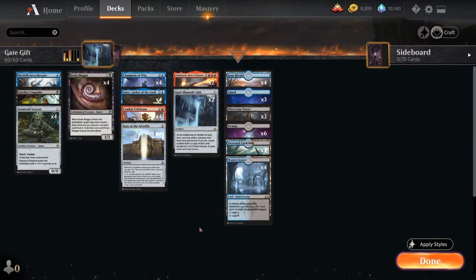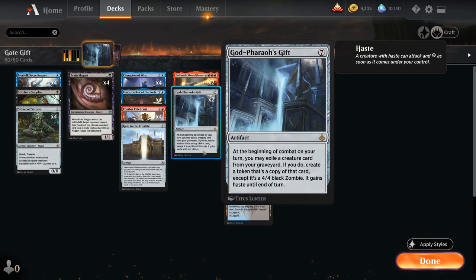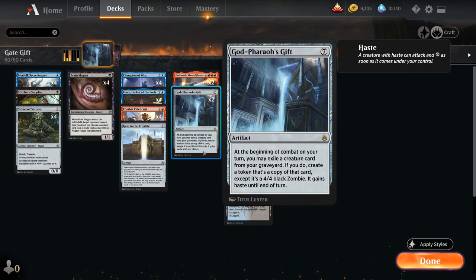This was actually tied with the Solemnity vote, but I ended up featuring both, so it just goes to show that every vote matters. So Godfarrow's Gift — a 7-mana rare artifact that says at the beginning of combat on your turn, you may exile a creature card from your graveyard, and if you do, create a token that's a copy of that card except it's a 4-4 black zombie, and it also gains haste until end of turn.